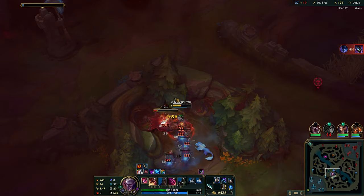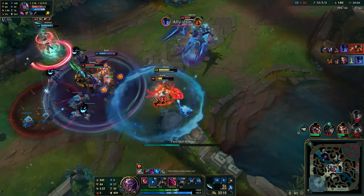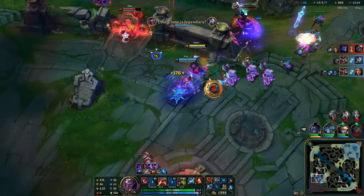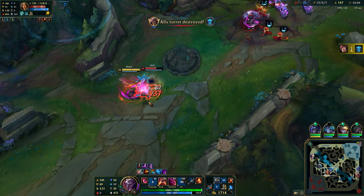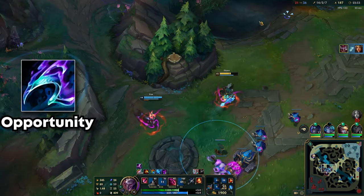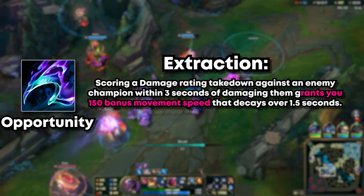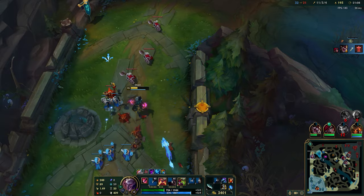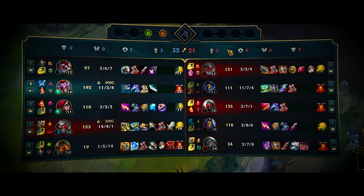Always jump into fights that have already started. Such opportunistic events are great as the enemy carries will have already used their abilities on your team and are focusing on your frontline. Meanwhile, you flank, one-shot them, and then disengage. This is especially made easier with Opportunity's passive, which gives you a massive movement speed boost after you one-shot an enemy. Again, farm waves — one minion is worth like 8 jungle camps. Look at how I'm level 15 while everyone is level 12 and below.